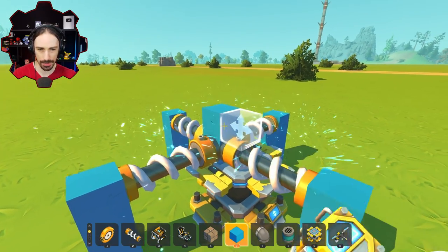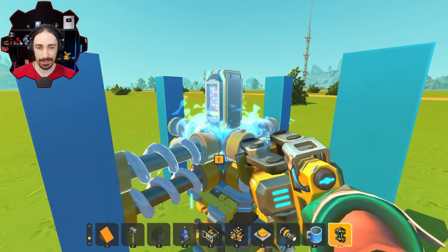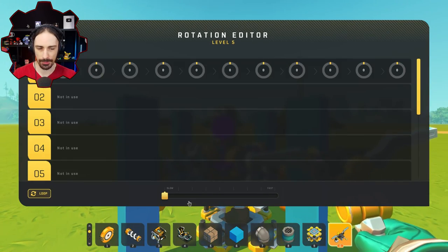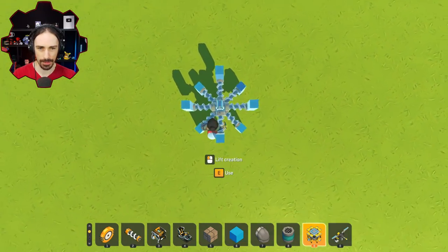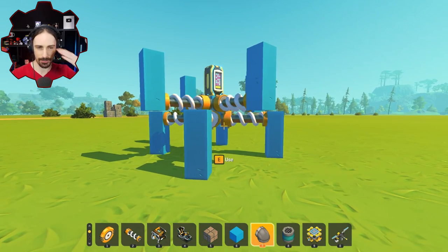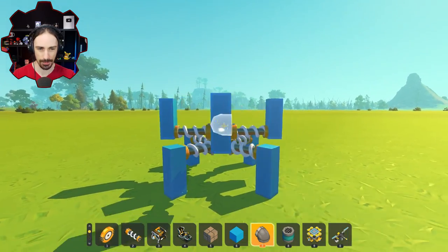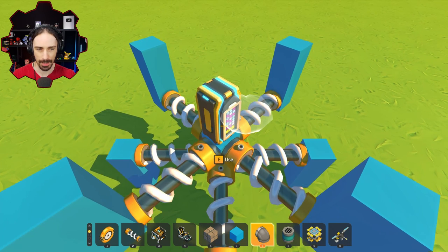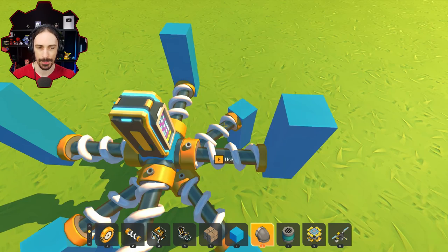If I add another set here and build off in the other direction, I can add a controller and set this bearing to 45 degrees. When it's off the lift, at least from this perspective, this looks like a much rounder wheel. It does have the weird side effect of technically just having two separate wheel contact points next to each other, but all in all they should even out.